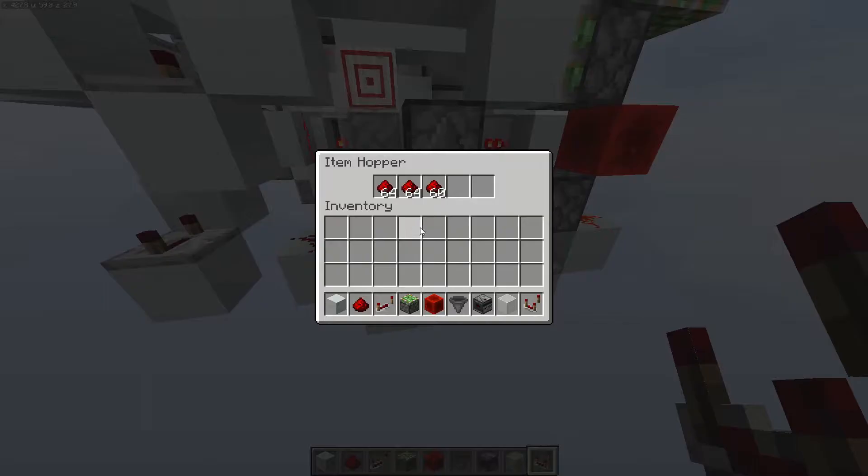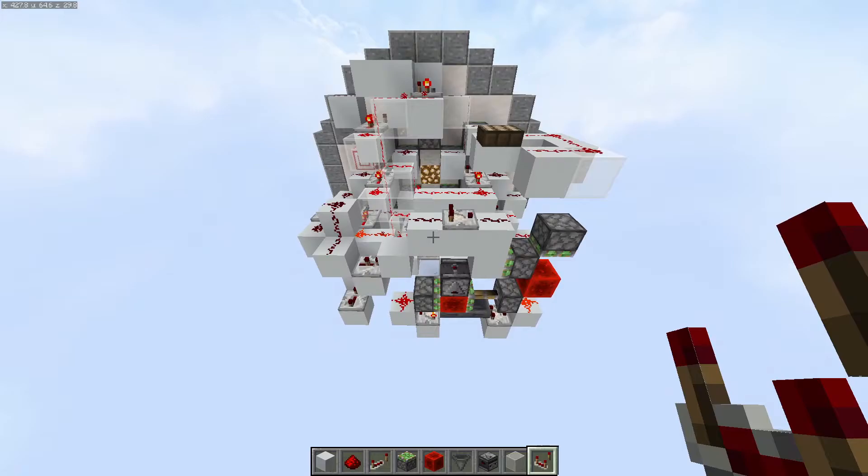We're then going to add in two stacks and 60 of any stackable item — I'm using redstone dust here, but it could be dirt or cobblestone or whatever. It just needs to be two stacks plus 60.